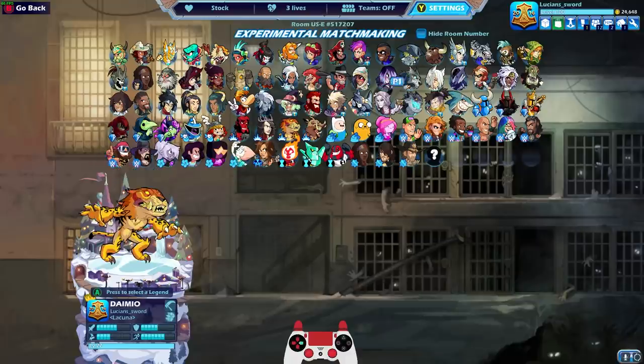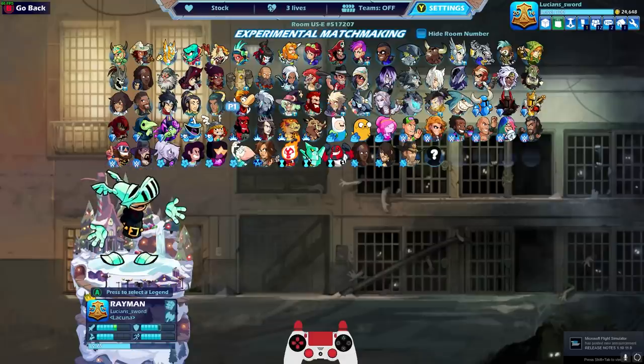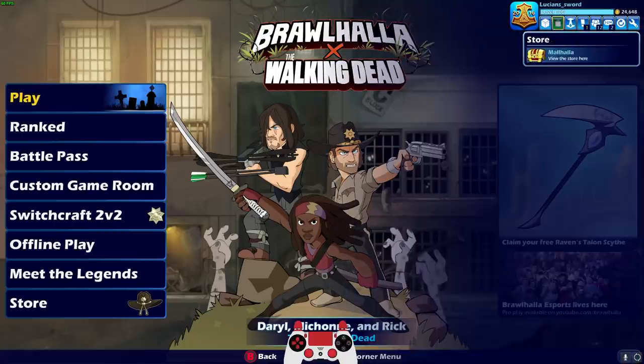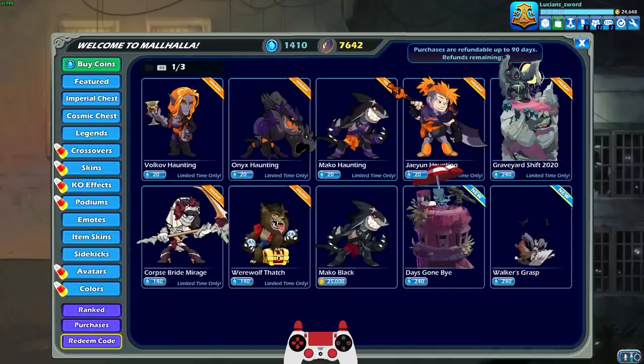The legends that I already have eSports colors for are Nyx, Artemis, and Rayman. I did a video showing me unlocking those three, and now I'm going to unlock the next one. Let's go to Valhalla, and of course as soon as we unlock them we are going to play them.